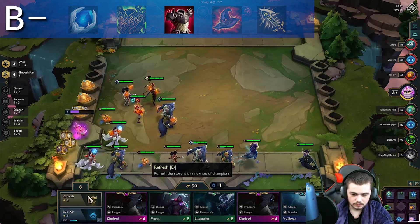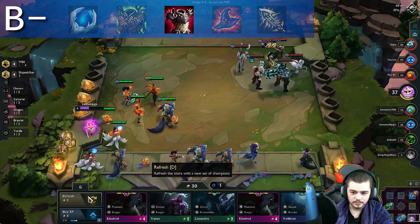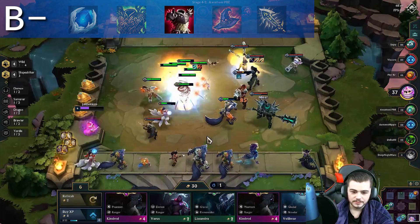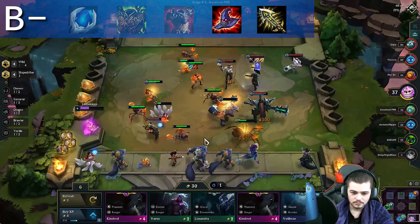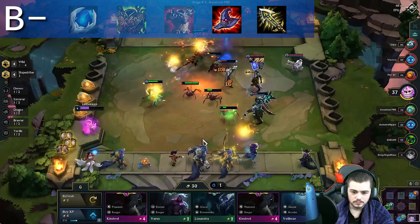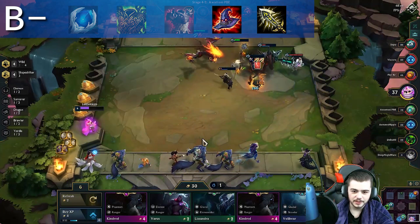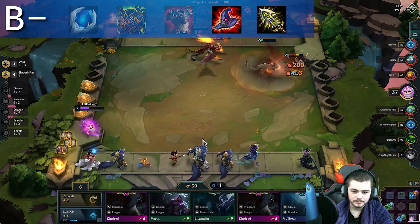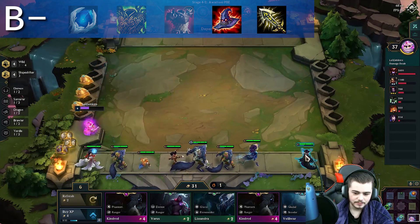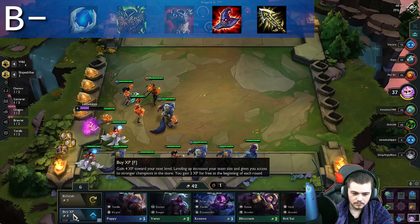Thornmail is pretty gimmicky, but has its place as a strong option especially if you pair it with the newly buffed Gunblade, which causes Thornmail's reflection damage to also heal your units. Lastly, we have Rabadon's and Infinity Edge, which pretty much fill the same role — pure damage. Rabadon's being the stronger of the two, I find that using your item components to build these two items just isn't worth it when you can use the components to build S tier items such as Spear of Shojin or Rageblade. With that being said, if you have a surplus of Needlessly Large Rods or BF Swords, they are still a strong option.